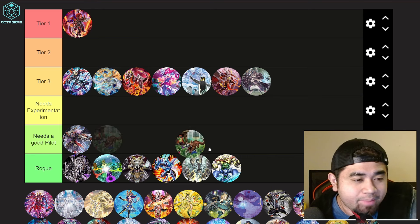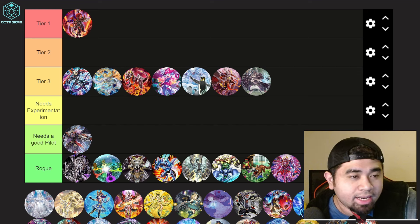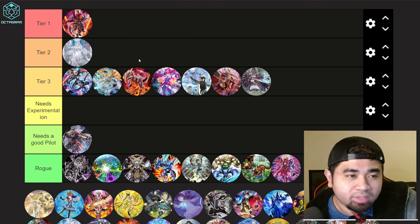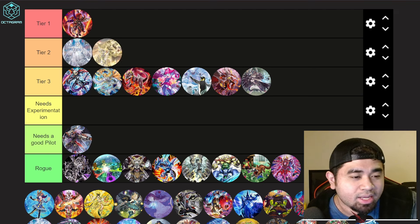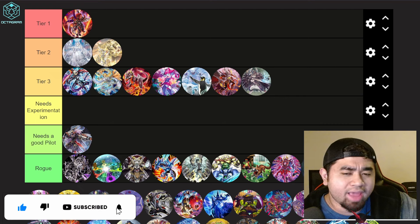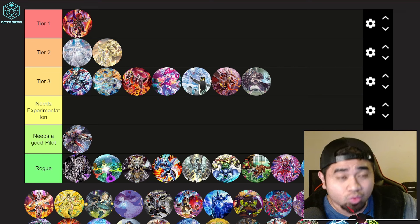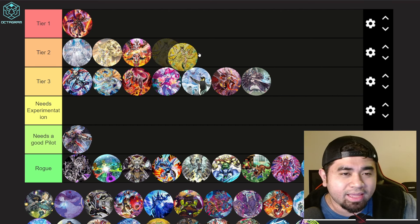Grass decks are basically dead. Kashtira is rogue nowadays. Labyrinth is a really strong Tier 2 deck — possibly Tier 1 — but I'll keep it at Tier 2 for now. Manadium is also a good Tier 2 deck, on par with Labyrinth. Marincess I'm putting rogue — they showed up briefly when the new pack dropped but disappeared after that. Mathmech: the hit to Diameter was laughable, and even limiting Selene to two copies isn't really that hurtful for the deck.